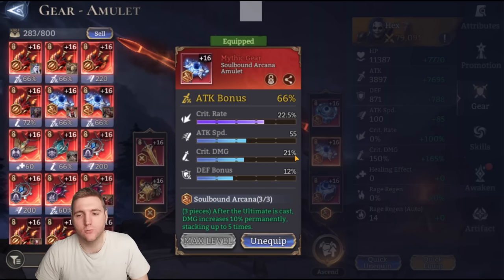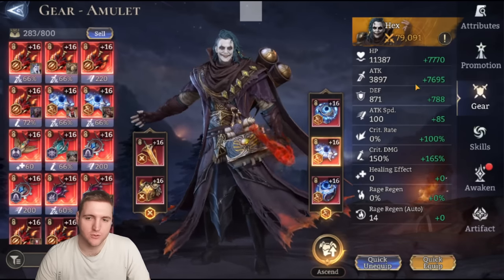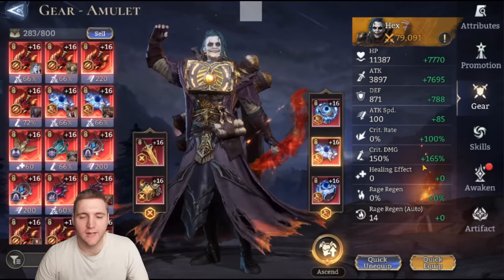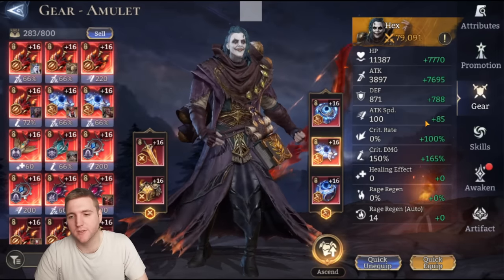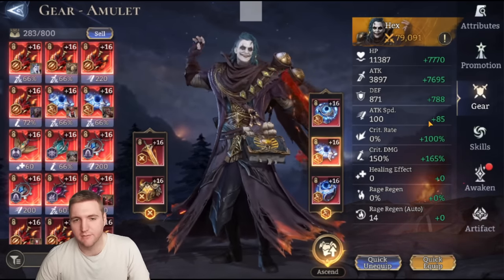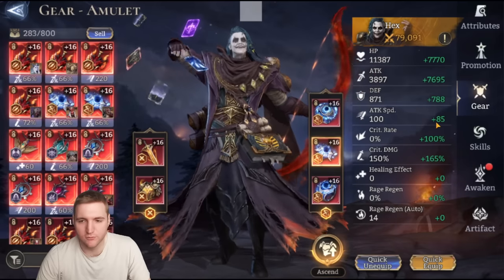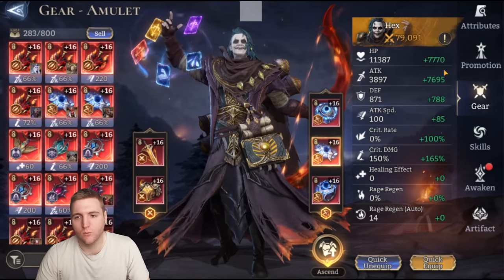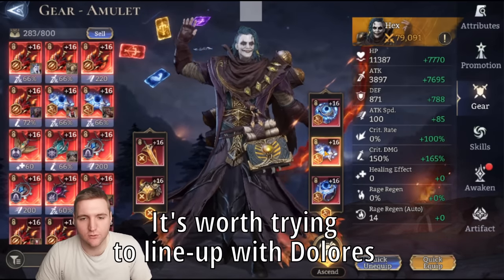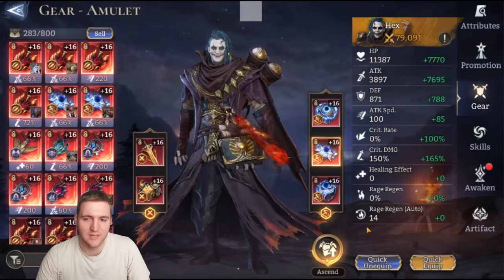Back to stats on Hex. Your priority is going to be getting 200% of your attack as a bonus — the green number should be around about twice the base — then pick up 100% crit rate and then crit damage. You're also going to want more attack speed. This attack speed showing here is really not good enough for Hex — ideally with these sets I should be aiming for around 200 bonus attack speed. The further you are into the game, the more you slide the scale of your requirements.